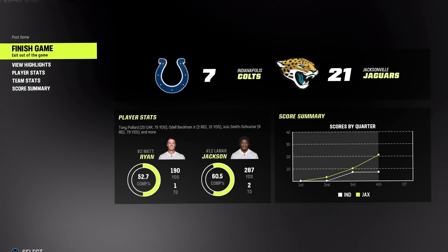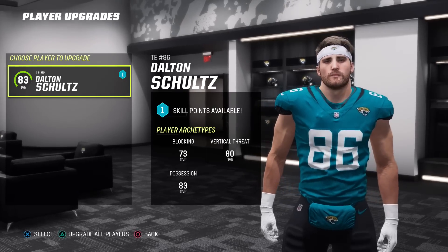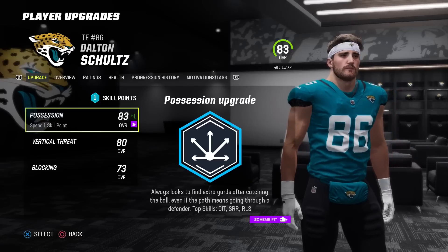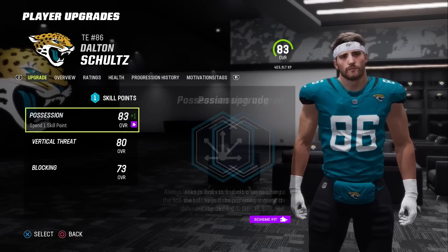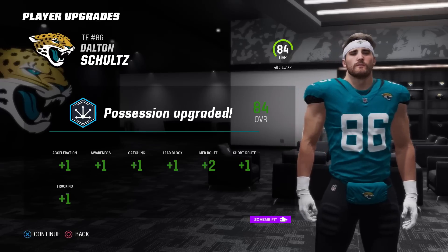Lamar with two more touchdowns, giving him eight in just two games. Our starting tight end Dalton Schultz gets an upgrade — I would love for him to get the star dev trait, maybe even superstar eventually. For now, let's upgrade his possession rating, getting him to 84 overall.